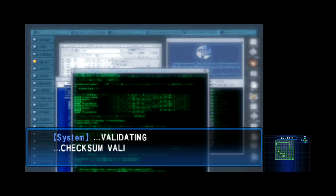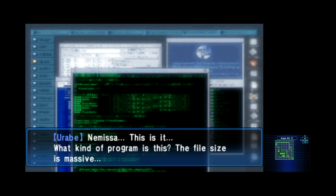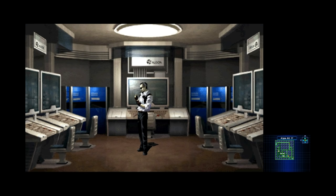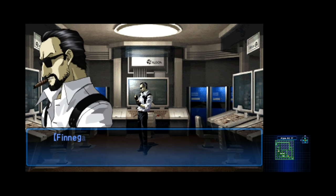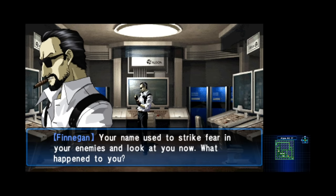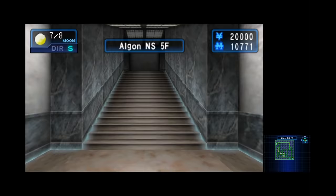Urabe grabs a program off a computer called Nemissa, which is so big that he has to delete the rest of his demons to make room for it. As he takes it, the program seems to laugh at him a little bit, but before he has time to react, Urabe gets interrupted by someone else. This is Finnegan, and he shit talks us, calling us a traitor. He's kind of a dick, and it seems like they're about to have a duel — except Urabe deleted his demons.